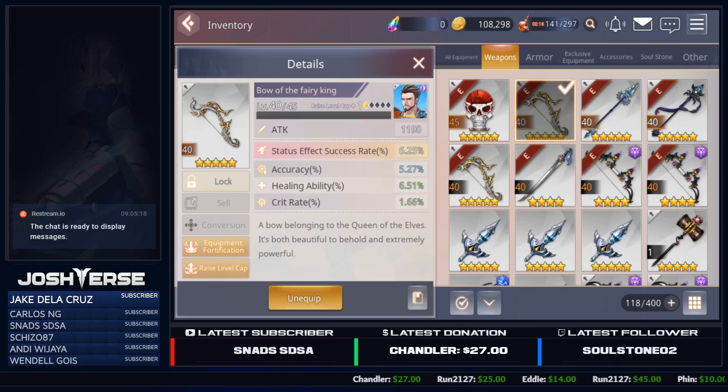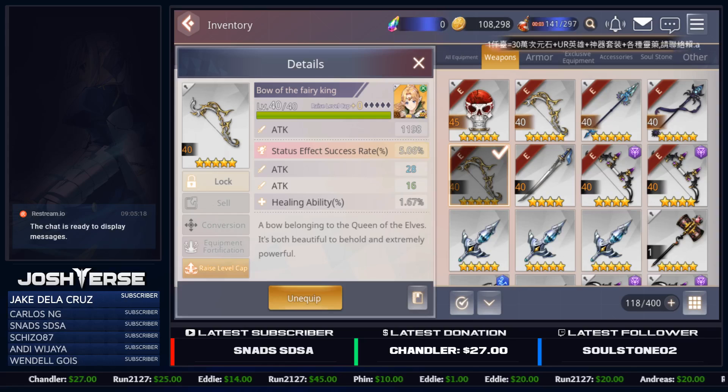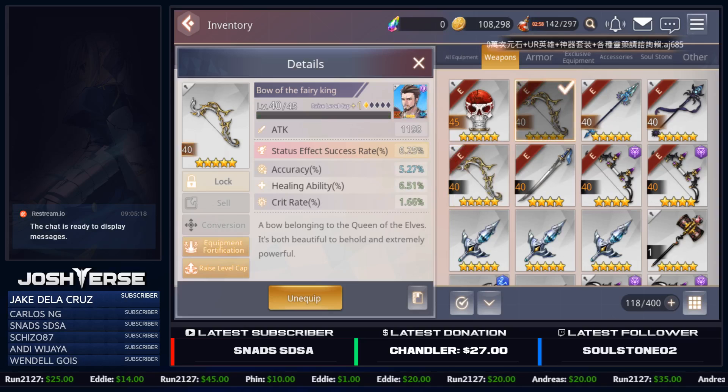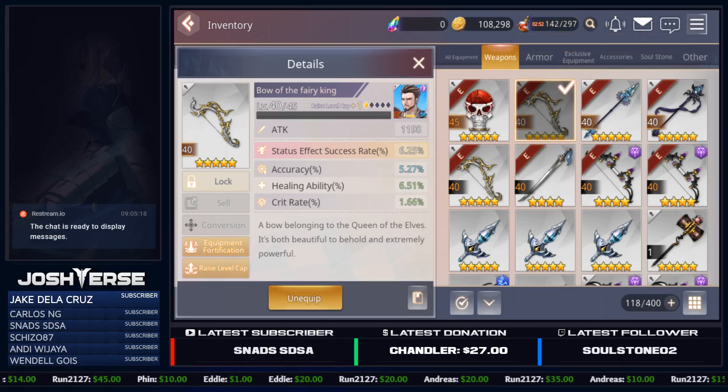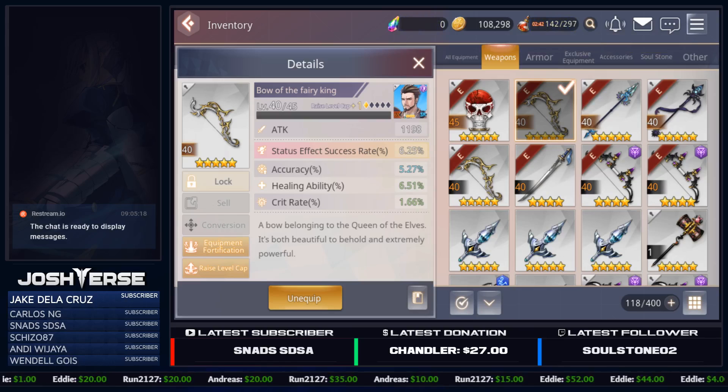We can prove that right here. If we go to the Bow of the Fairy King, you'll notice that Status Effect Success Rate Percentage is 6.25%. I did raise the level cap so it will be different, but it should still be the same substat. As you can see, again, Status Effect Success Rate is 5.06%. The reason those two are a little bit different is because I did increase one of them. If you have not known this by now, if you actually feed a dupe into a piece of gear, the main substat percentage — or flat stat, whatever the number is — is going to increase. That's the only substat that actually increases when you feed dupes in and basically limit break the gear.